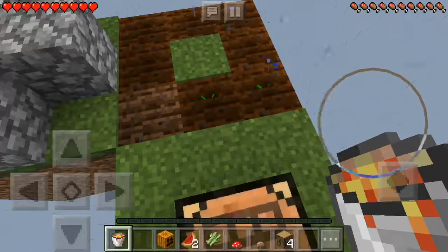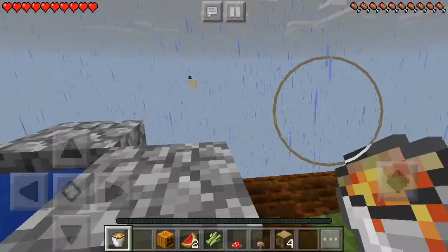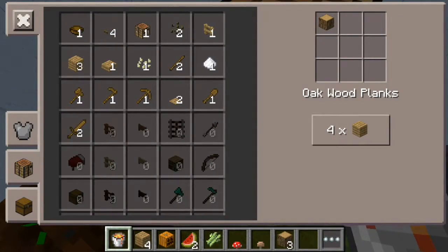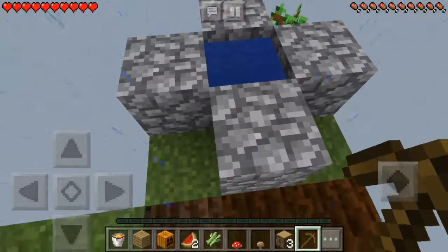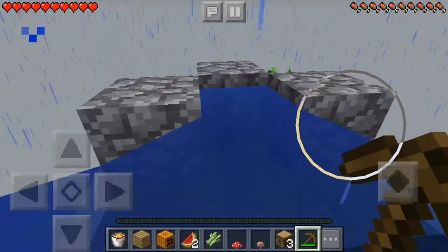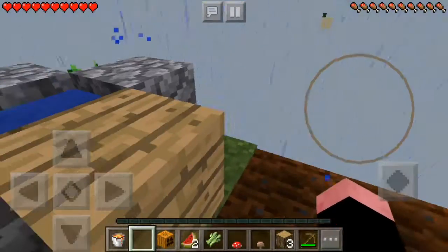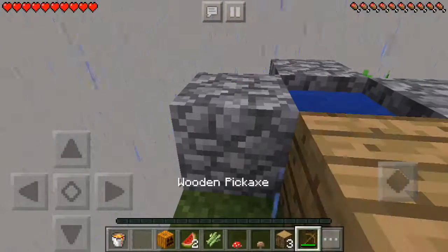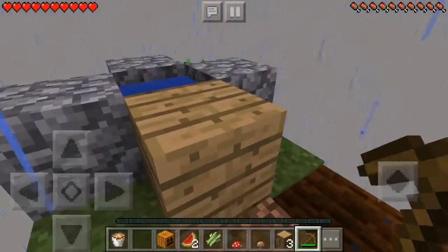Now we have stone and water. The tree's not going to grow like this. We have to make more planks and craft a pickaxe because we need this cobblestone — it's going to be important. We probably shouldn't have done that. We have to move this water somehow — I just don't know how. Maybe I'll keep the cobblestone for now.